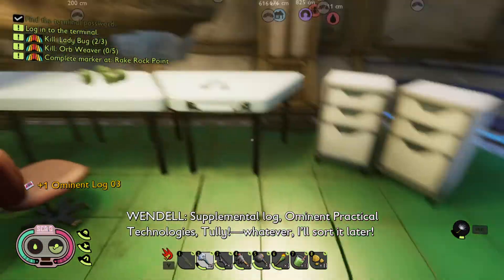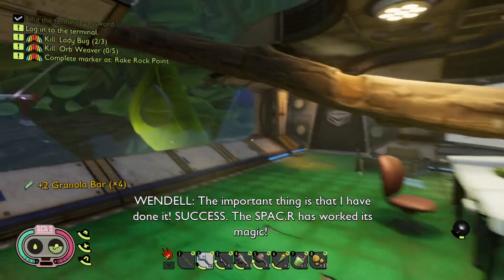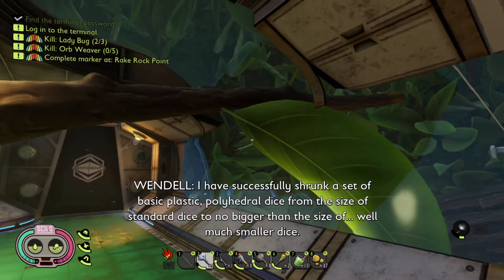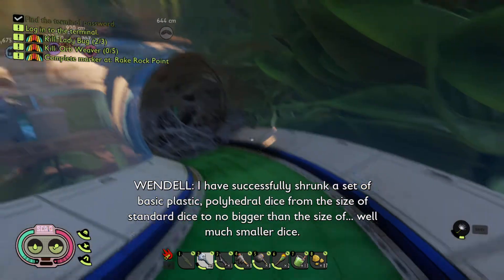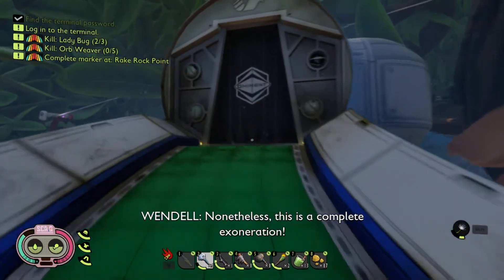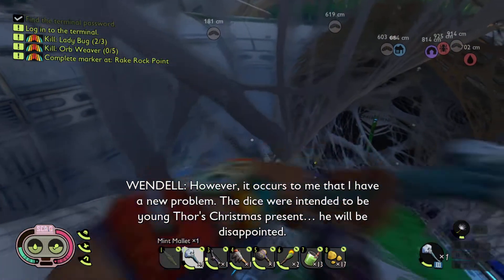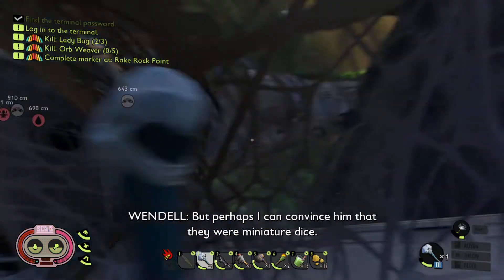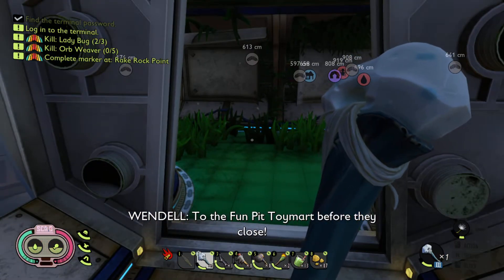Nice, we needed that water. Plastic polyhedral dice from the size of standard dice to no bigger than much smaller dice. Burgle, make a note to come up with a better comparison. Noting. He did it nonetheless. This is a complete exoneration. However, it occurs to me that I have a new problem — the dice were intended to be Young Poe's Christmas present. He will be disappointed. But perhaps I can convince him that they were many a two dice. The tiny instructions might be a bit of a giveaway. A new solution may be required. To the Fun Pit Toy Mart before they close.